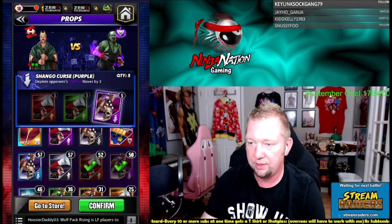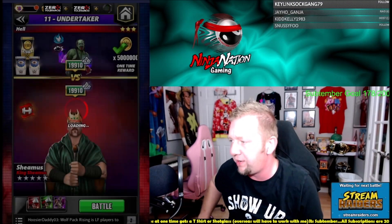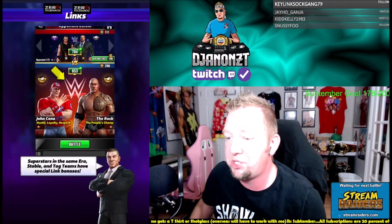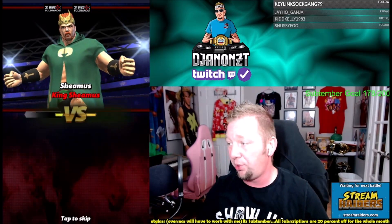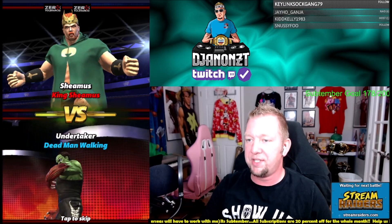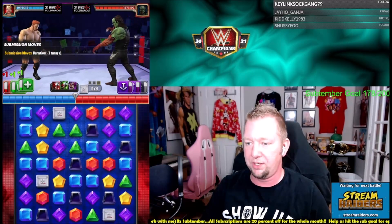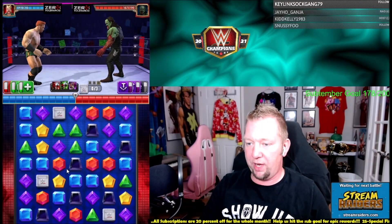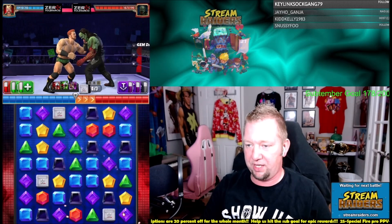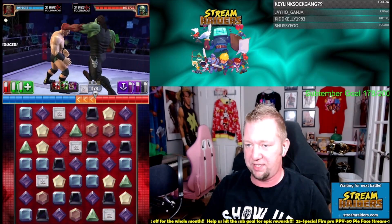I'm going to bring some props in case I need them, since I'm not using a move point trainer and I don't want to get into a bad position. The point is to see what kind of damage I can hit. I'm not doing a hot tag — I'm just loading him up and seeing what we can do. I got a red match here and that'll take away his purple match, which is good. There's my green but of course he takes it.